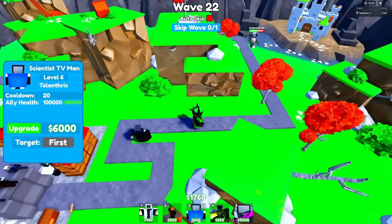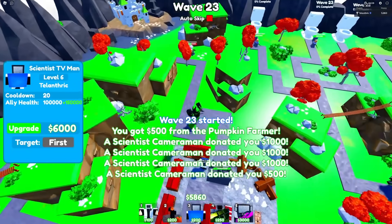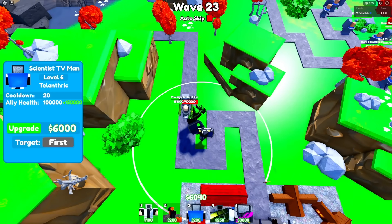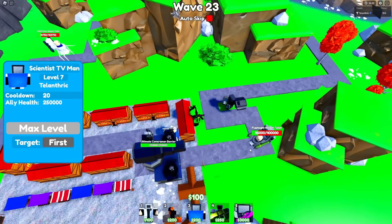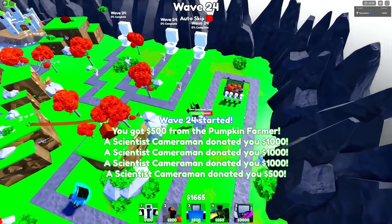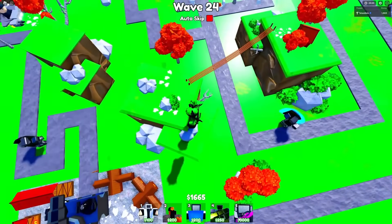The Flashlight Rocket Toilet is making it pretty far. I kinda wanna get the 6,000 upgrade but I don't have 6,000 yet. He's attacking this guy — took a bit of damage, 150k. I think we can get him. And there's the 6,000 upgrade — ultimate cameraman barrier! I have all Scientists maxed out by wave 24, so now it is time for the godly.